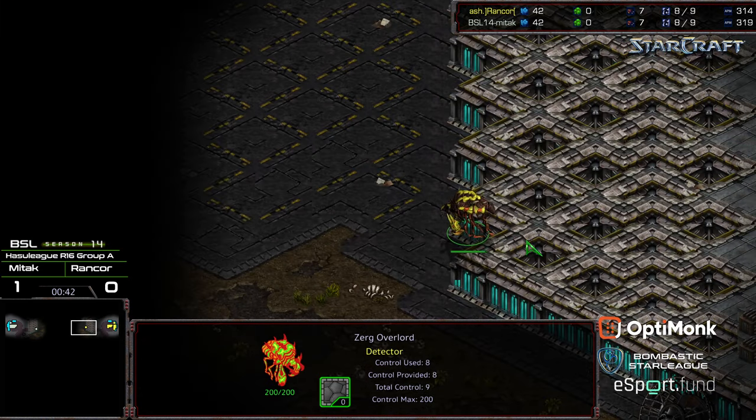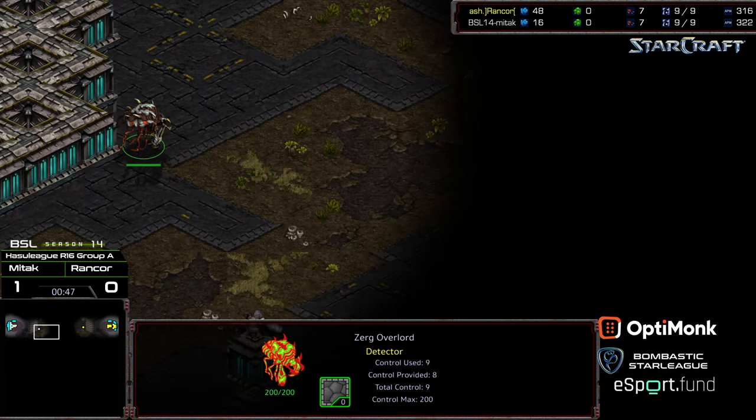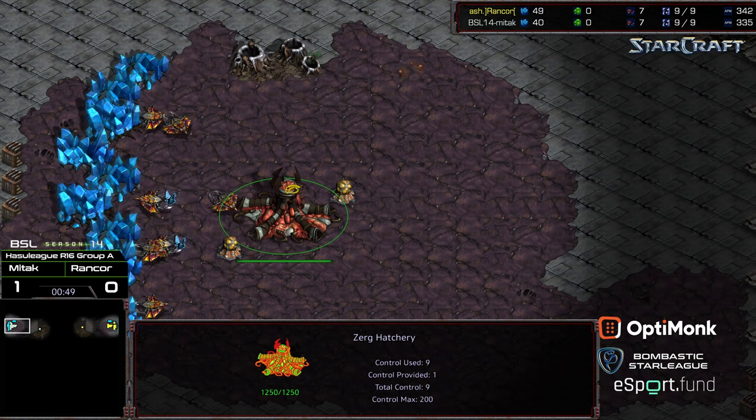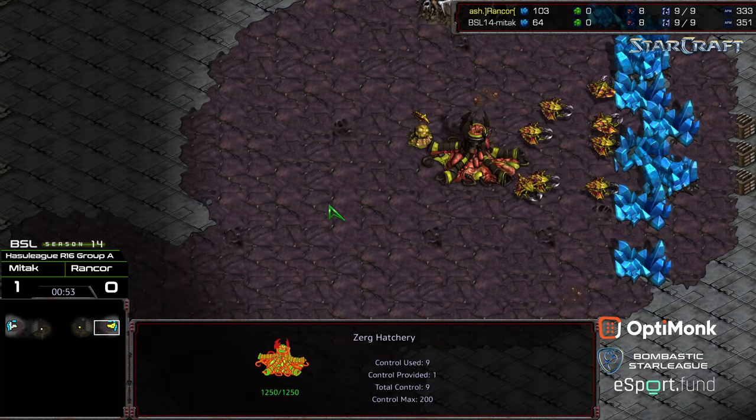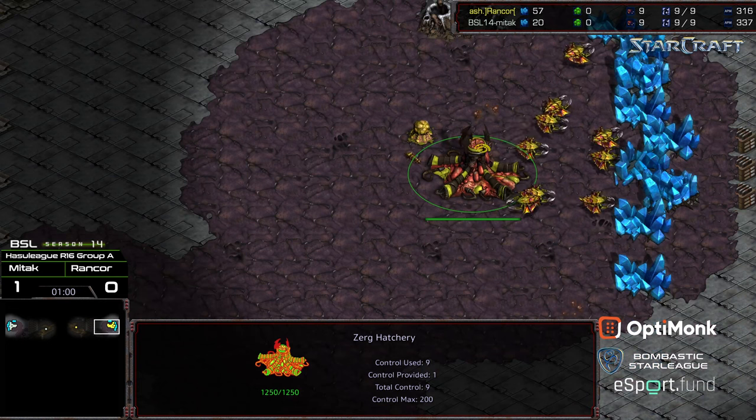If they're not here, then you can narrow it down — like an Overlord crossing pattern. Looks like both players are going to get the Overlord scout in each other's base immediately. We'll see if Mittak opens up for a 12-pool once again. Previously, Rancor usually favors the nine-pool style of play, and he has a lot of success with it.